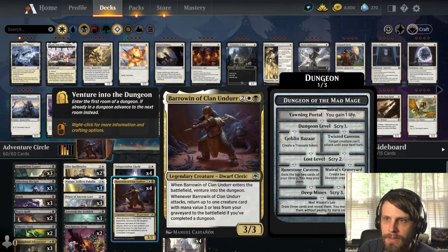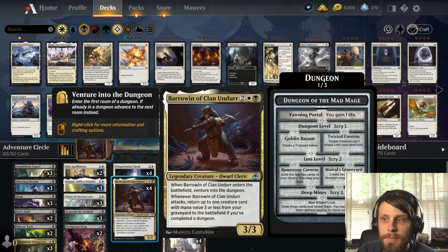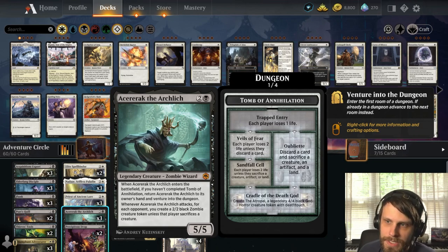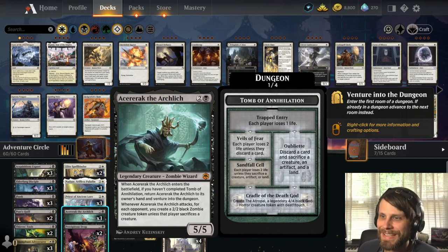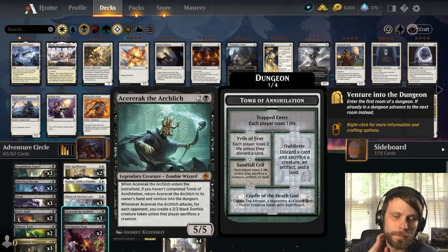In some combination of Priest of Ancient Lore and Nadier, you can ramp into more and more ventures. It's an interesting deck and I'm very excited to try it out — it's done really well and I think it's tooled fairly well for the meta right now. The only thing I'd say is sweepers are obviously a problem. However, we do have Barrowin of Clan Undurr, which lets you bring back creatures with mana value three or less from your graveyard, as long as you've completed a dungeon.